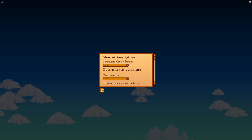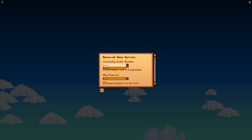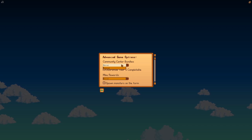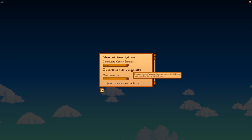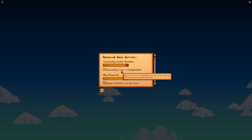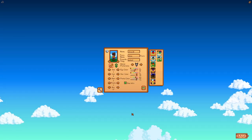Now let's hit these settings. Community center bundles — Remixed — I think this means you get a random assortment instead of the normal bundles. We'll keep it on Remix. Guaranteed first year ensures the traveling merchant sells a red cabbage seed during year one. Mine rewards — Remixed. I don't have any idea what that means, but we'll leave it. Spawn monsters on the farm — nope. Okay, we're good.